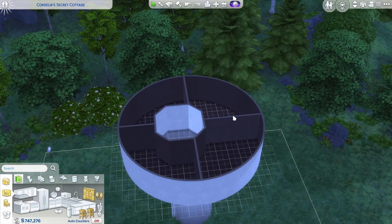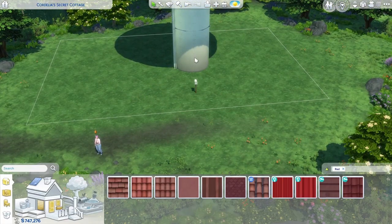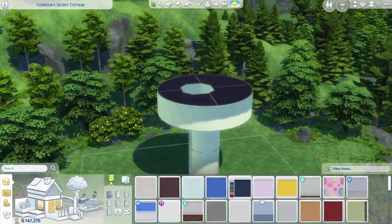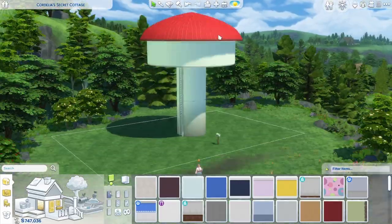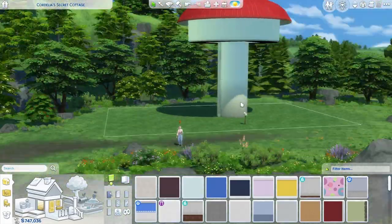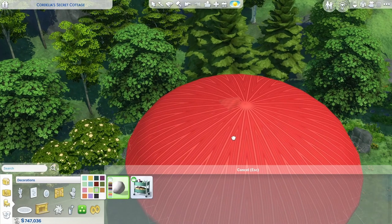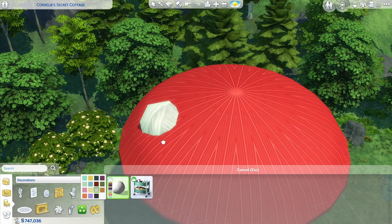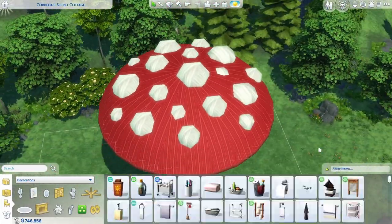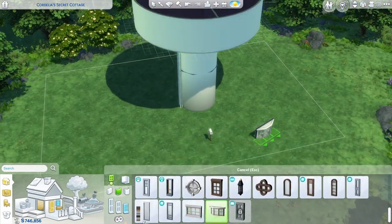Another problem I had with this build - and you'll probably start noticing once we start furnishing the big mushroom - the camera kept dropping down. It was just the most annoying thing. It's because I'm up two stories and I put the stem of the mushroom on the tallest wall height. So the camera thought we were up way high, and because it's basically a little floating circle on top of a smaller circle, the camera kept dropping down like there was no floor there. But okay, I'll get back to actually building and not moaning about the Sims 4 because I love it.